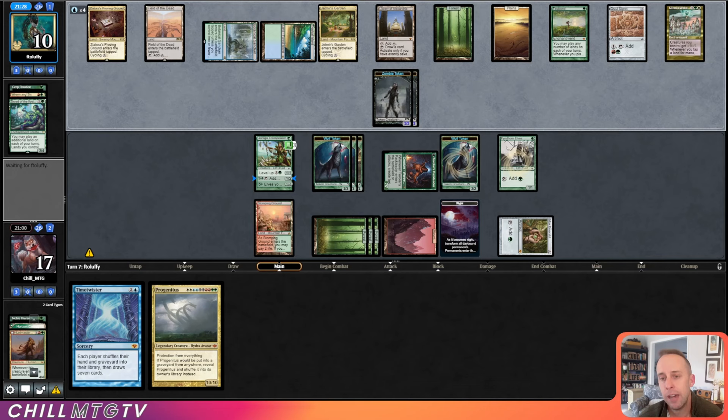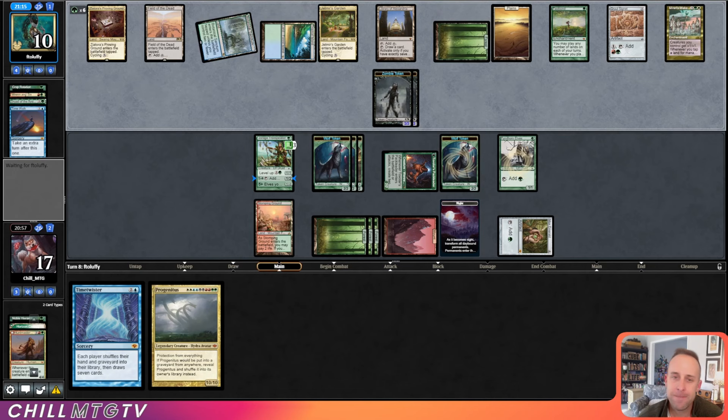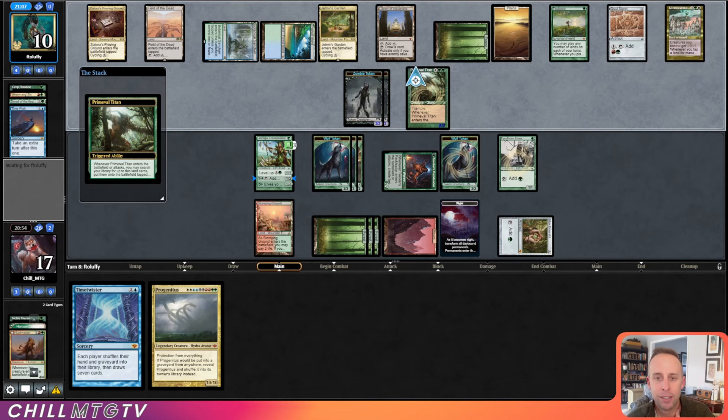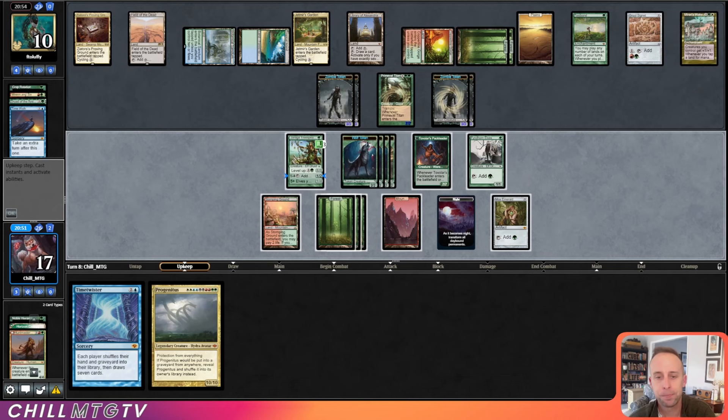Time Walk — basically just a cycler right now. Prime Time's a good answer here — another 7/7 on the battlefield to deal with Tovolar — and they'll get two triggers off Field of the Dead, which is pretty nice. Unfortunately our opponent's tokens are just a little bit bigger than our wolf tokens. Hexdrinker is a way to end this game.